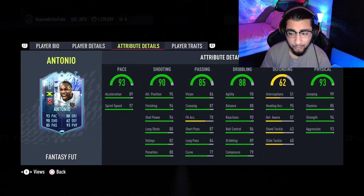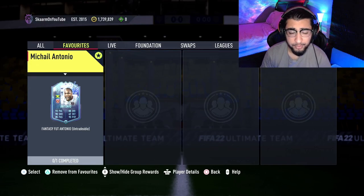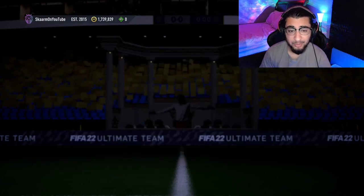In terms of heading accuracy, he has some great stats at 95, paired with 99 jumping. He also has 85 stamina, 96 strength, and 93 aggression. All those physical stats are very good to finish off the card, but I still don't think this SBC is worth it.